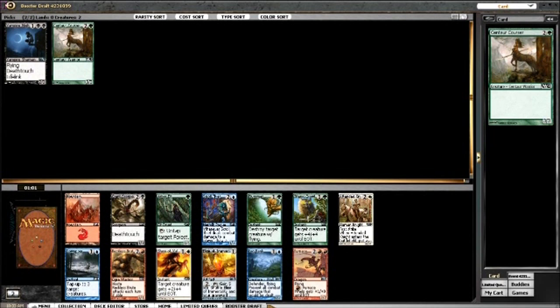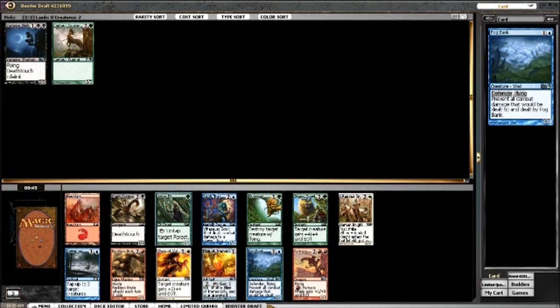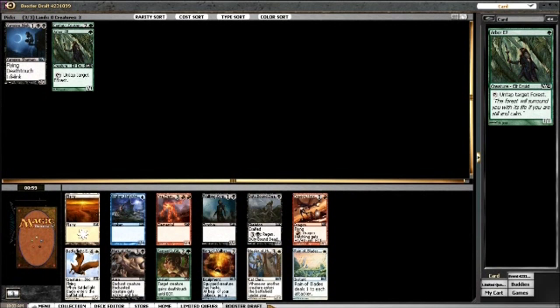Now it's between Arbor Elf and Giant Scorpion, with a hint of Titanic Growth. But it's definitely going to be Arbor Elf - it's just first-pickable in this format. Now I'm really wishing I had taken that Windrake because I could have gone Fog Bank - maybe a Vampire Nighthawk Fog Bank deck. But I guess I'll be aggressive and go for it.